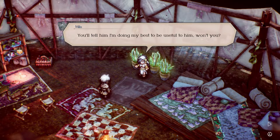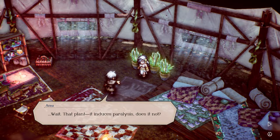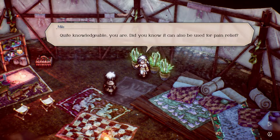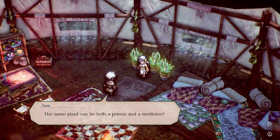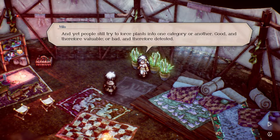'You'll tell him I'm doing my best to be useful to him, won't you?' 'Wait — that plant, it induces paralysis, does it not?' 'Quite knowledgeable you are. Did you know it can also be used for pain relief? Well, paralysis and pain relief — can be both a poison and a medicine.' 'Yes, depending on how it's used. And yet people still try to force plants into one category or another — good and therefore valuable, or bad and therefore detested.'